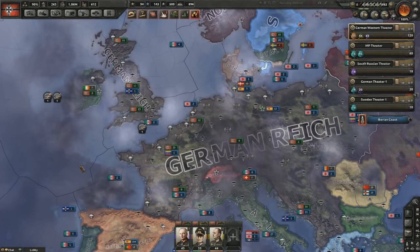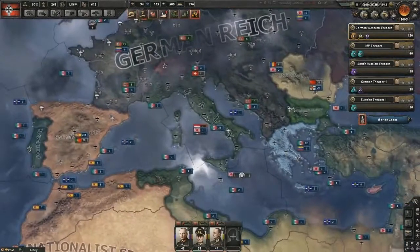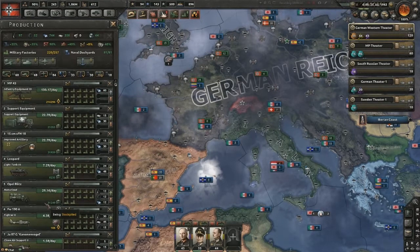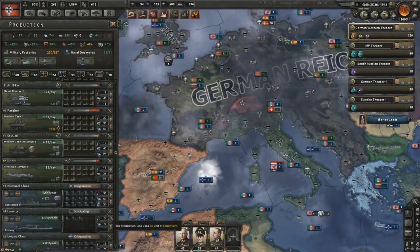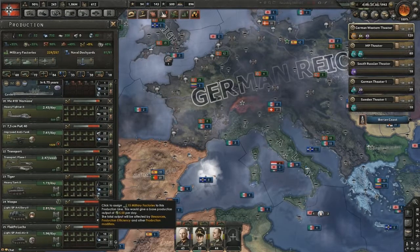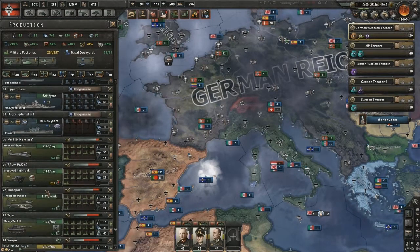Hello everybody and welcome back to Hearts of Iron 4 Co-op Germany with me, Commissar Roach and Rival Zone Gaming. Last episode we finished off the UK, which means I'm now planning to speak German — Dankeschön everyone. We started our little escapade up in Sweden; we're going to push through the whole of Sweden and clear it out, giving us a northern front for the USSR so that we can finally start planning to take them out completely with the help of Japan.